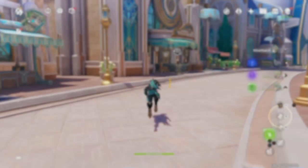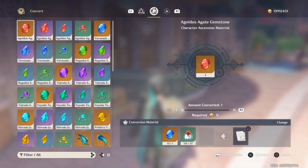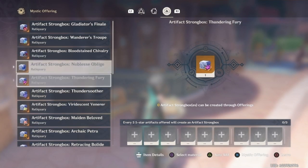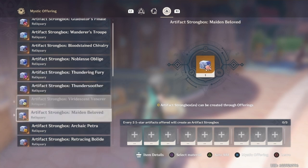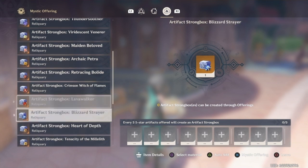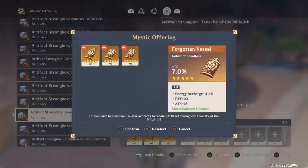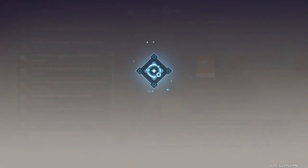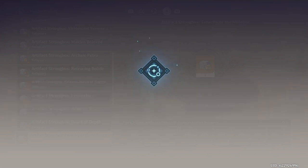I cannot believe this happened, but let's start from the top. I do my usual artifact runs, which aren't being shown, but we're at the Strongbox here. I decided since we're about to move on from the Golden Jamar Shasta Hunter domain for a good while, I'm just going to do Milleth for my freedom Milleth build, which I've been wanting to build for quite a while but never actually committed to the Strongbox for.